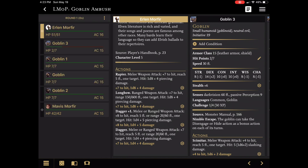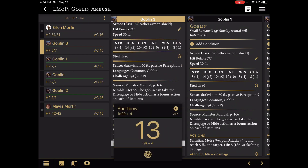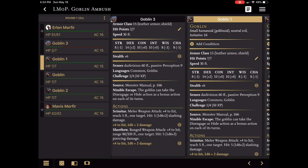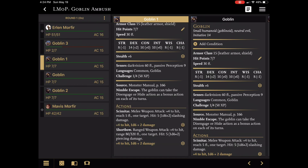I can take five points off, and he's looking pretty rough. I can go to goblin two. Let's say he's going to make a shortbow attack — 13 does not hit. So we move on to goblin number one, who also makes a shortbow attack. 14 does not hit, and this is why they're not level one characters.